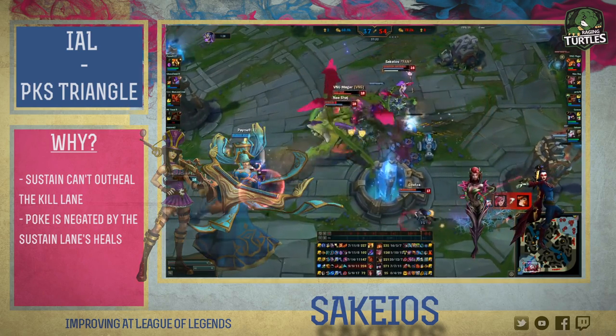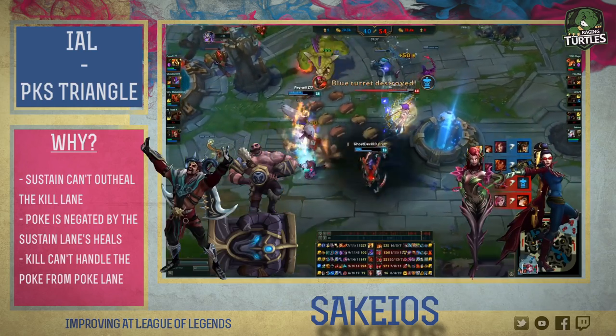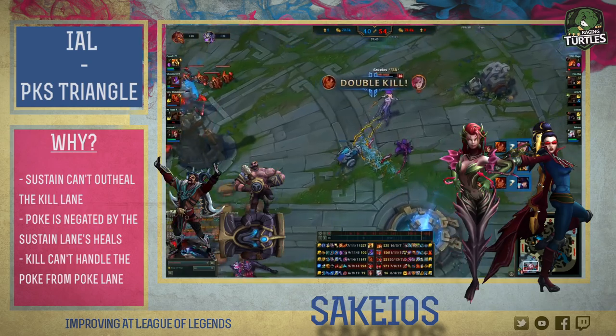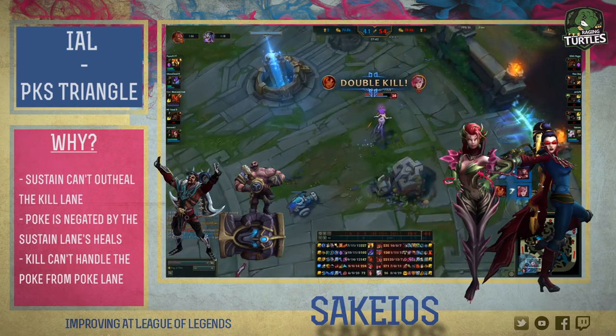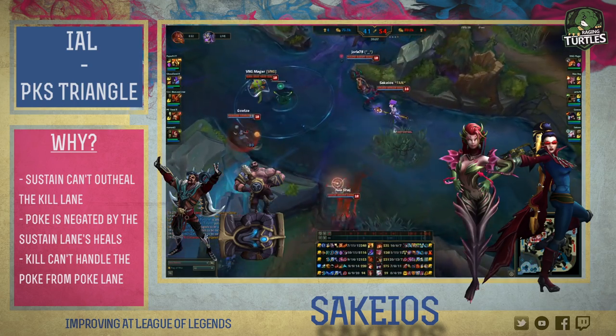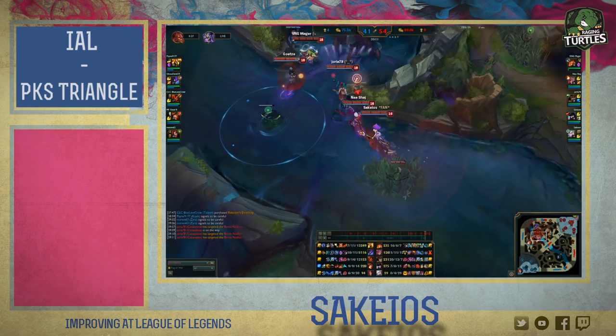The poke lane doesn't really have that many chances to all-in because they won't kill fast enough like the kill lane. Finally, Zyra-Vayne can beat a Draven-Braum kill lane if they know how to poke them down enough and disengage with the root and condemn when they try to all-in. If Braum and Draven are low enough, they will lose the all-in advantage, so in most cases you can freeze or push them back to their tower.